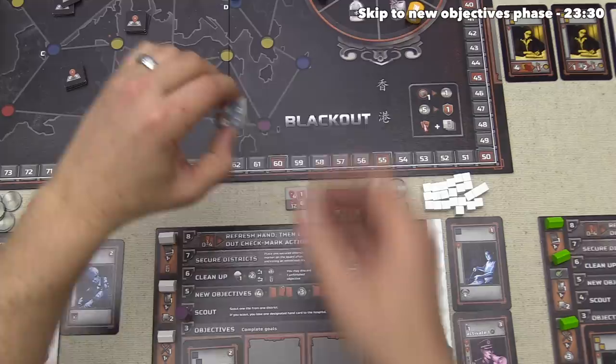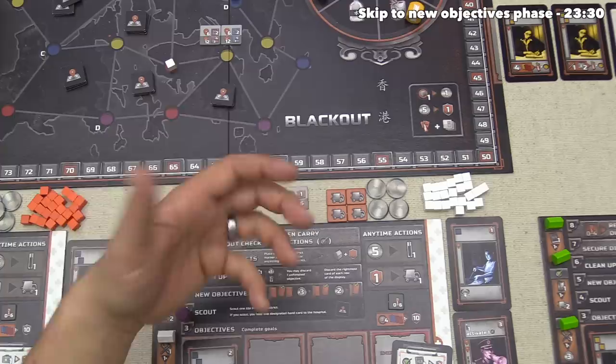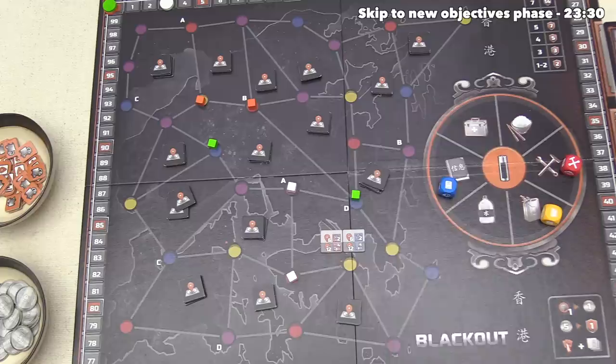The last thing we have to do is put the rest of the tiles back, and when we do this we put them face up on the board, so that our opponents can actually see what these options are and potentially use them if they match up with their objectives. We've now finished our scouting.